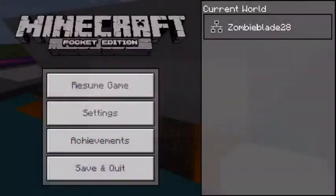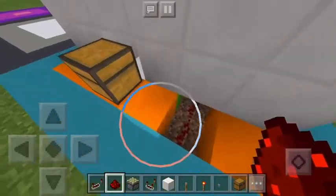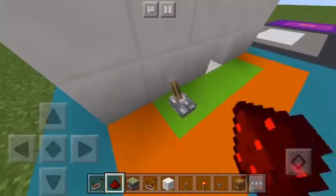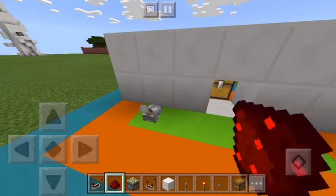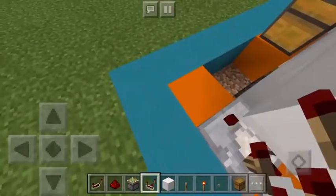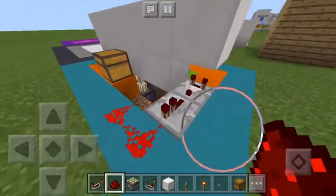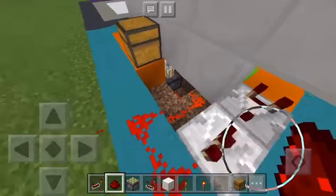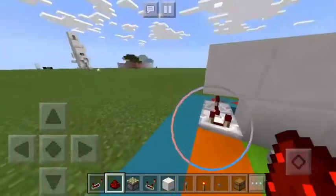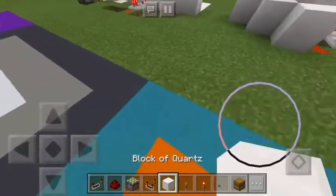Bring the redstone down from underneath the lever — just go like that and like that. For the cauldron version, you place the cauldron right here with a comparator and then a repeater. You need the comparator because it measures how much water is in the cauldron, and then the repeater to keep it powered. You can put that behind and it's hidden.